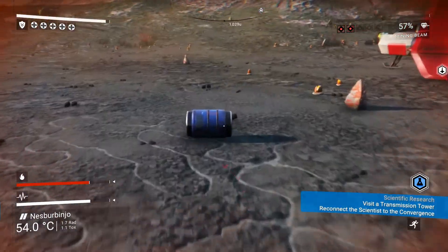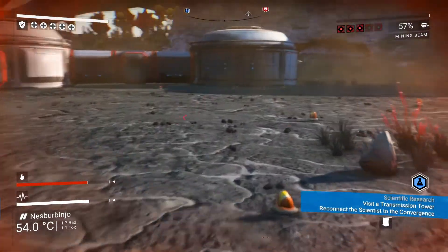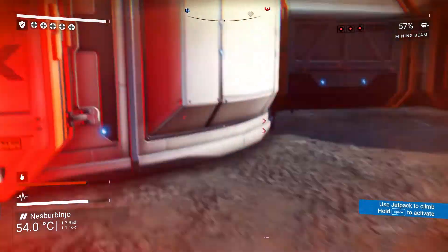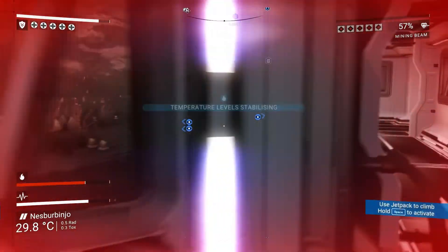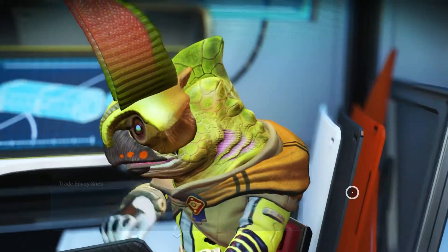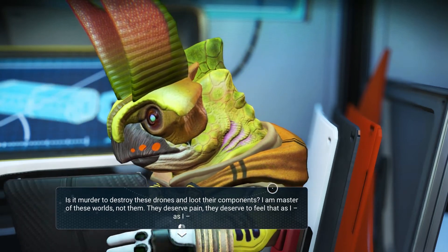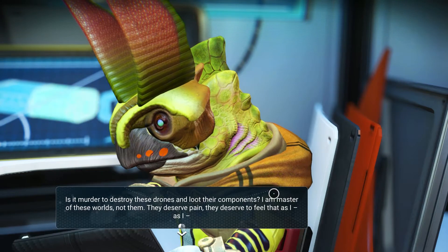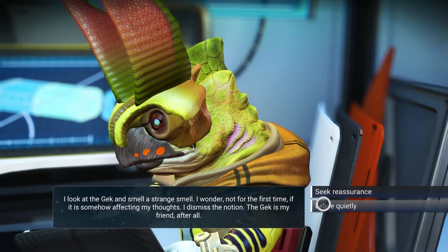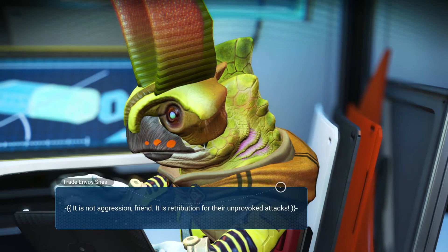We've still got this scary rock music happening. What do we got from our little debris canisters here? Neutrino module. Oh crap, oh crap — where are they? Let's go inside! There's so many — we're in trouble now! Is it murder to destroy these drones and loot their components? I am master of these worlds, not them. They deserve pain — as I look at the Gek and smell a strange smell. I wonder if it is somehow affecting my thoughts. I dismiss the notion — the Gek is my friend after all. It is not aggression, friend — it is retribution for their unprovoked attacks!